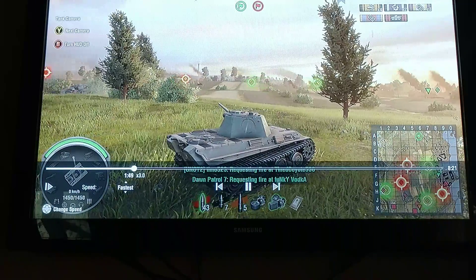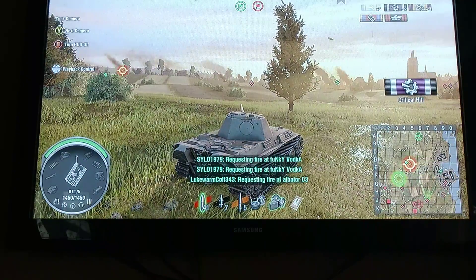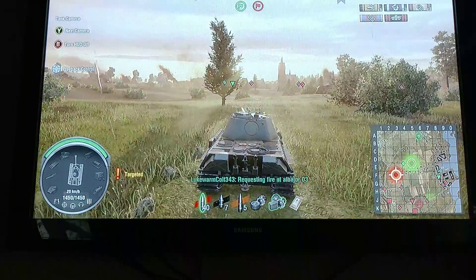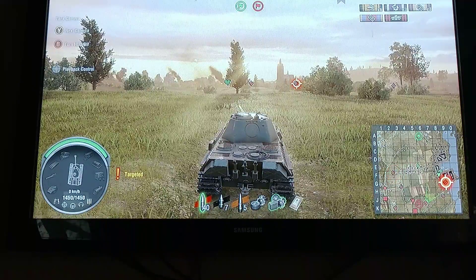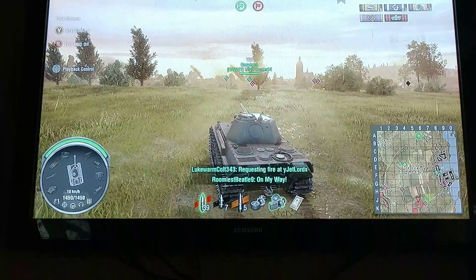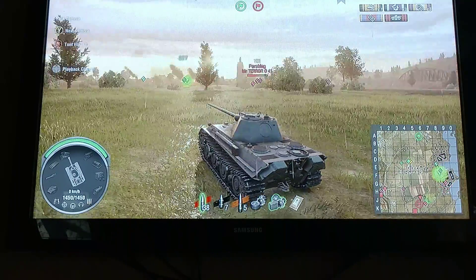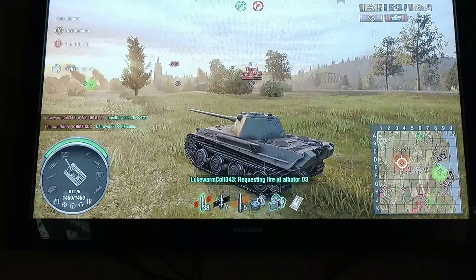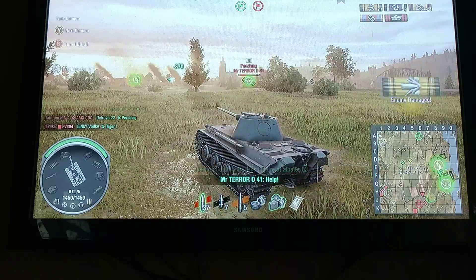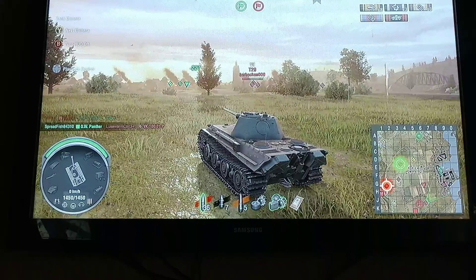Now he's just going to camp here. You can see how far away he is from his spawn — he's traveled a long distance. He gets a shot in me there. At this point he's up to six pens, one kill, but really just fed on the guys that chose to drive over the middle. We have four guys in the city, and they're potentially being held back by a T29, a Pershing, and a Tiger 1. So it looks like a 3v3 right now, and they're doing decent work. The T29's almost dead, the Pershing's almost dead, and the Tiger still has health.